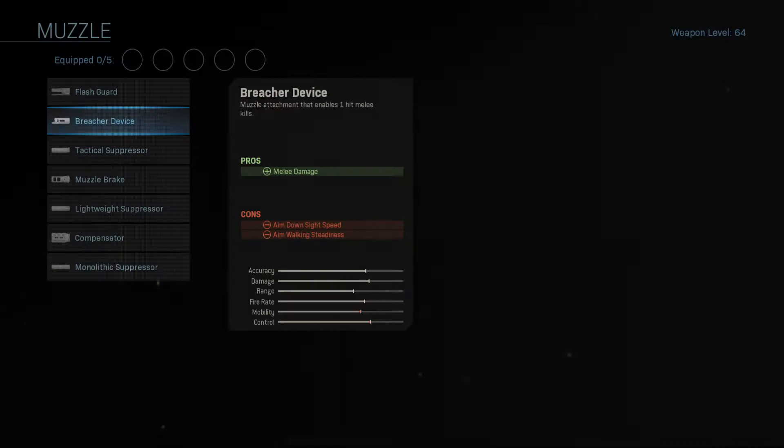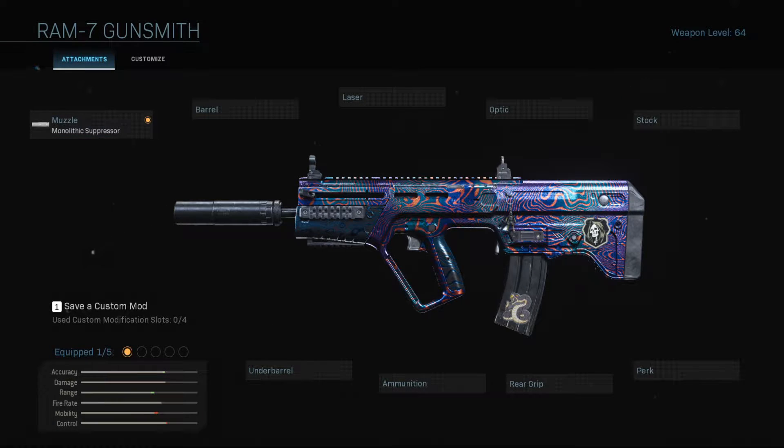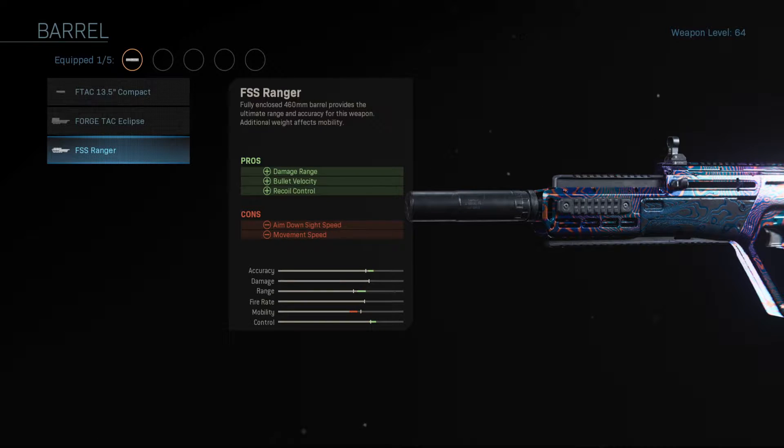First we are going to head up to the Muzzle and we are going to select the Monolithic Suppressor. This is going to increase our damage range but more importantly it's going to keep our shots from showing up on the radar when we are in Warzone. Next we are going to hop over to Barrel and we are going to select the FSS Ranger. This is going to increase our damage range, our bullet velocity, and give us more recoil control — everything this gun needs to be awesome.